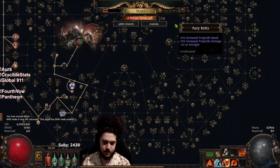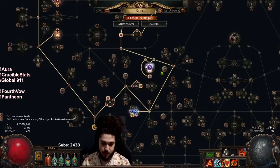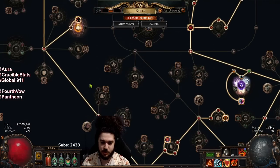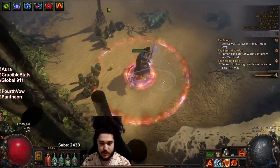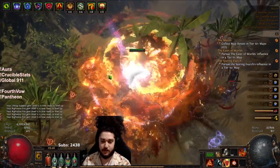Looking at my tree, I'm still on the Culling Strike arm setup. I could drop it right away because I don't need Unwavering Stance - I could take those two points and put them elsewhere and drop about three nodes. But my damage is not really very good yet so I do rely heavily on Infernal Cry.